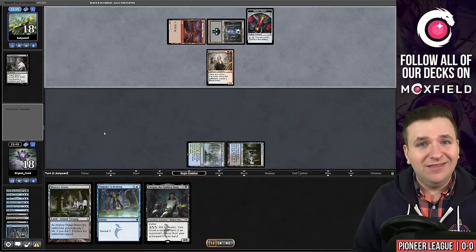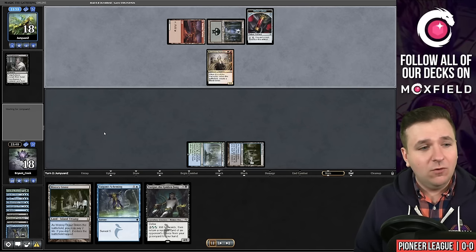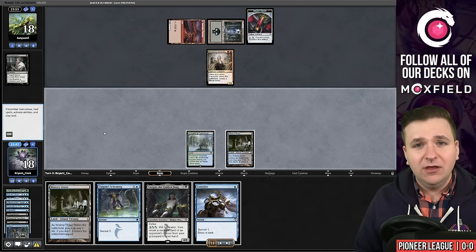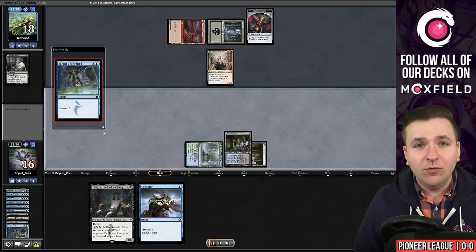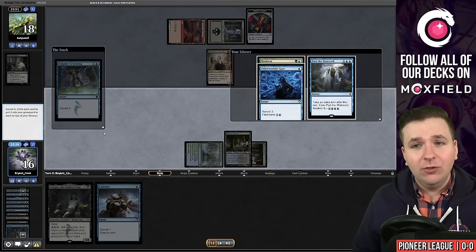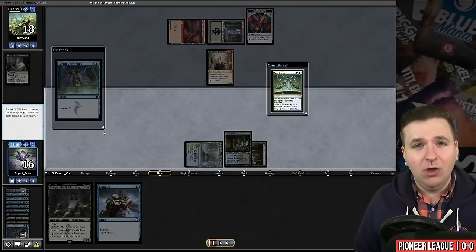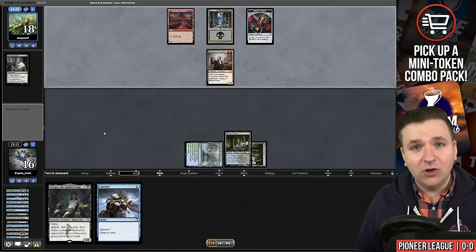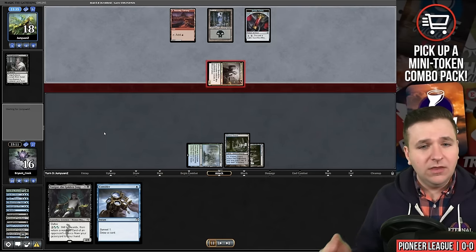One of the things I didn't like about Founding the Third Path was that it just did not help me execute my combo at all. It is good against Thoughtseize, I'll give it that, but that's about all it's good against. So I am choosing today to display the classic twelve surveil cards, and when you're playing Velomachus Lorehold, those surveil cards help find you time walks when you're in the middle of comboing.